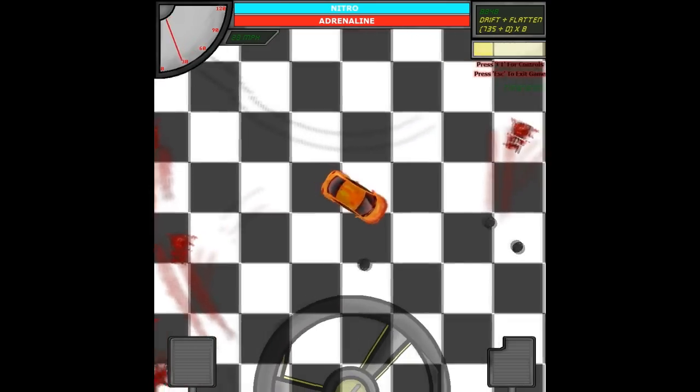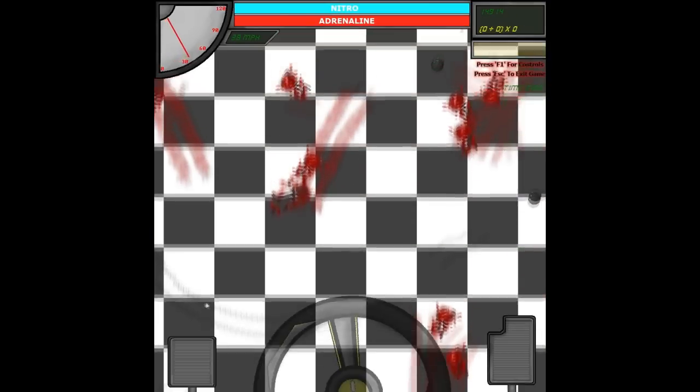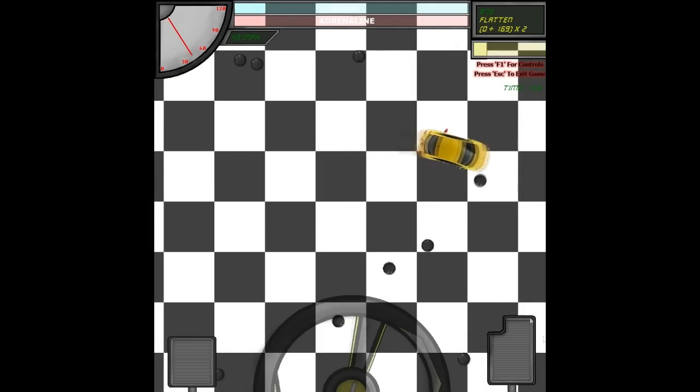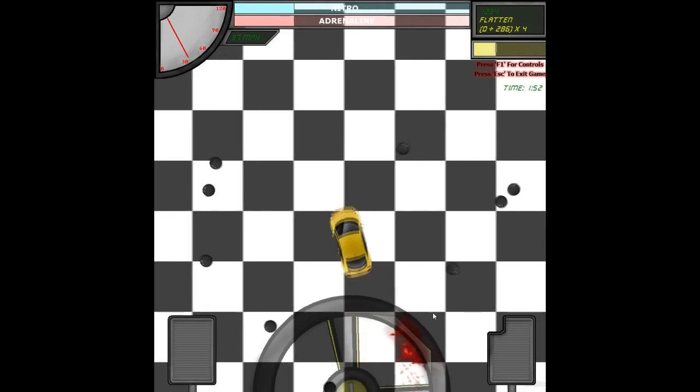I don't remember exactly how I was able to program all this because there are so many lines of code. You start with basically a blank canvas room and program things like: if you press this button it'll move left, or if you press this button it'll rotate and increase a value by a certain amount. It's tons of tiny steps to make big things happen.